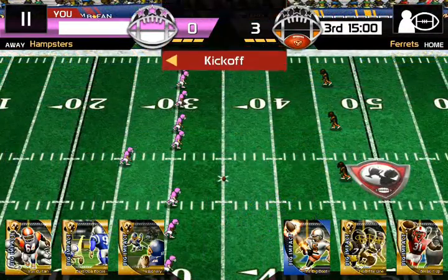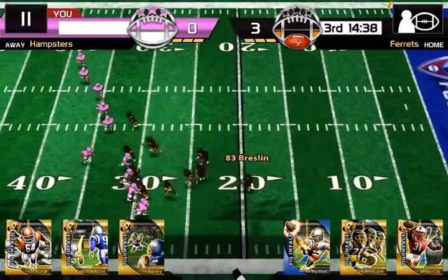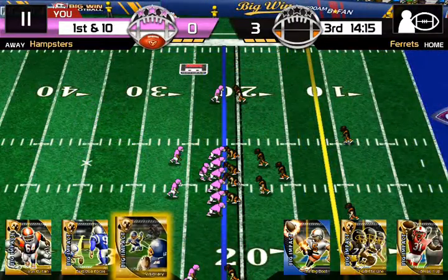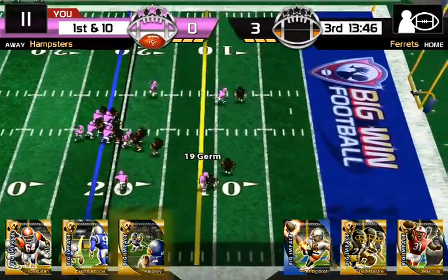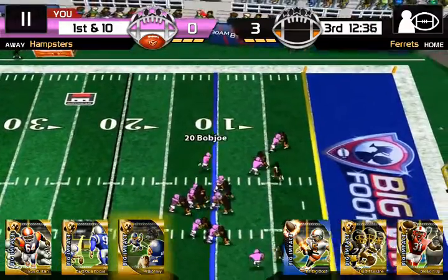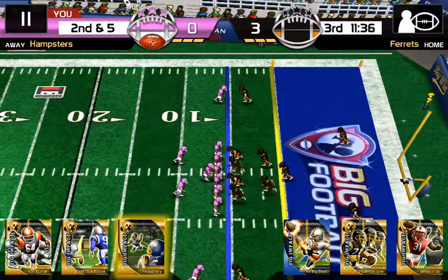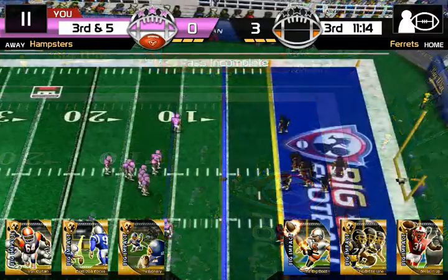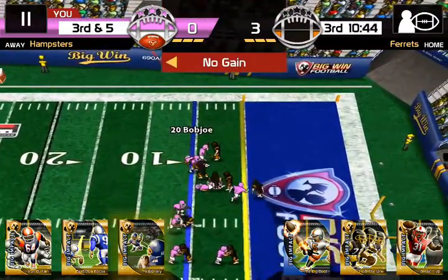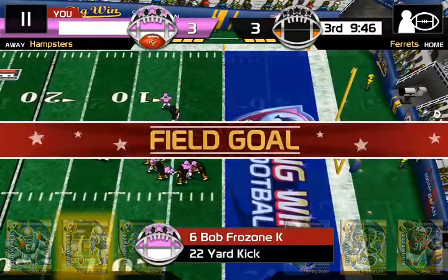The Ferrets are up 3-0 going into the third quarter. We're kicking it off to them - they only scored a field goal so far. Breslin gets the fumble! We have possession now. Pancakes to Germ, 11-yard gain, first down. We have a chance here, guys. Pancakes to Bob Joe, 5-yard gain, second and five. Incomplete pass, third and five. Pancakes to Bob Joe - no! We have to kick it. We'll go for the field goal, so it's 3-3.